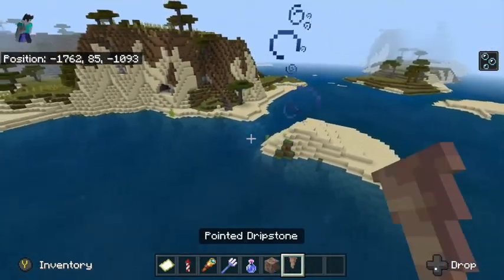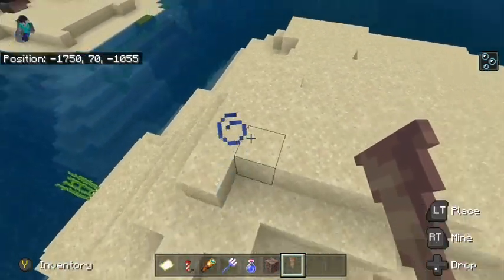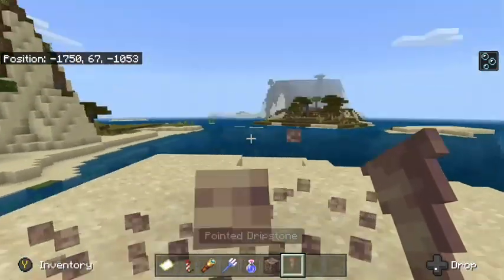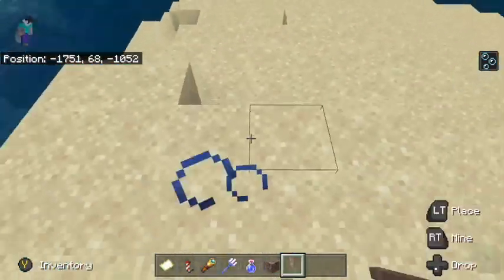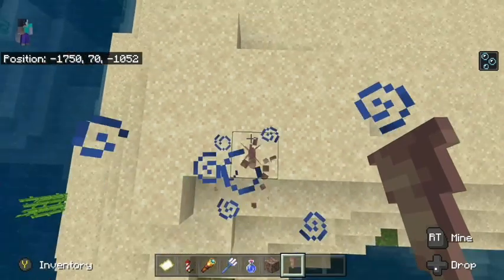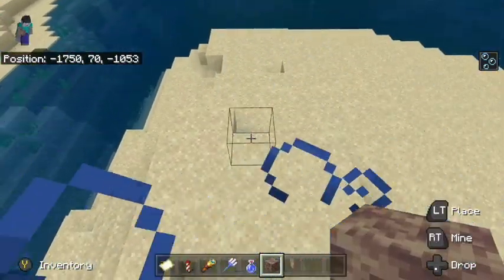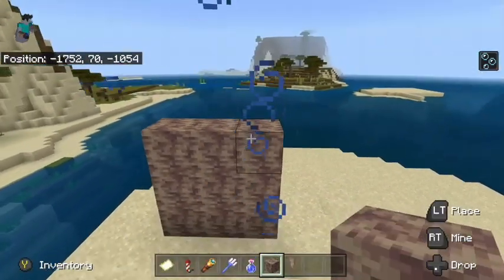There's still a way to find dripstone. Dripstone is very useful because if it falls, it deals damage to whatever is standing there. And if a mob falls on dripstone, they take more damage than usual. Dripstone blocks generally just look cool too.